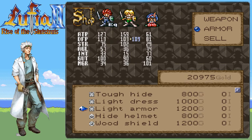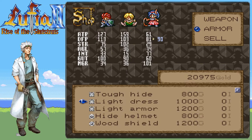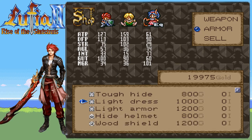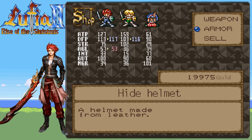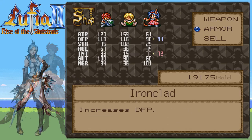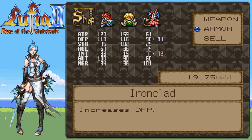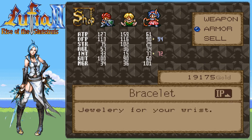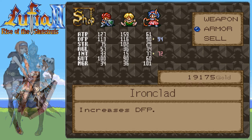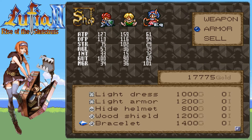Any armor we should buy? I'll give Tia some more armor because her defense is the weakest on the team. I'll definitely buy the hide helmet for Guy because that's a pretty big upgrade. Although we lose a little bit of magic damage, the bracelet has a very nice limit break type thing — that increased defense power is pretty good for a boss fighting buff, so I think we'll go with that as well.